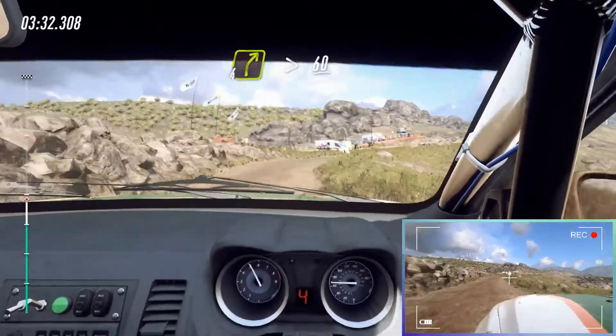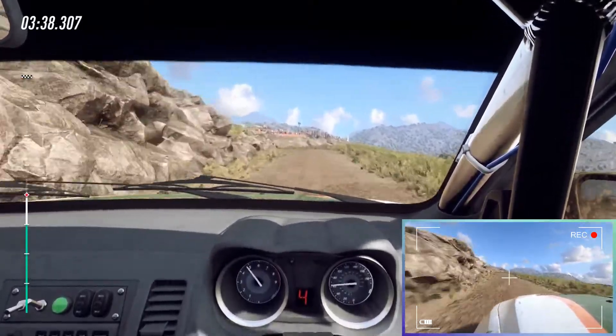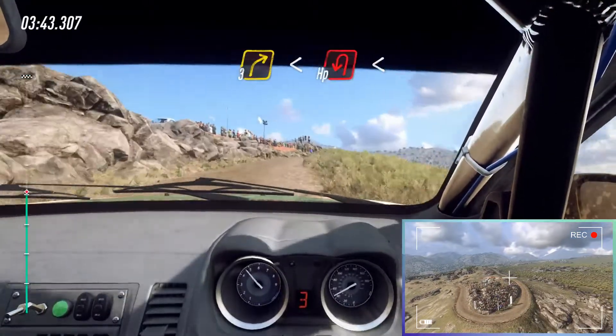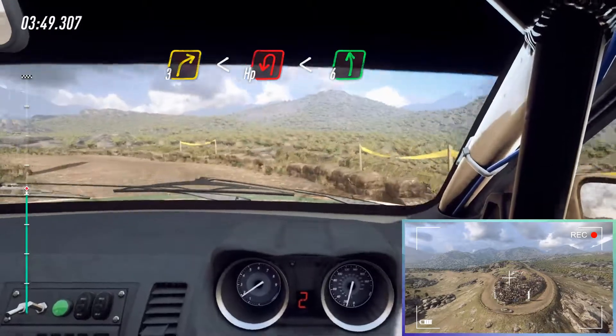60, unseen, 3 left. Into 3 right long, open, small cuts on the crest. Into unseen, open left. Open, 6 long. 4 left, 10.